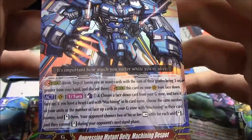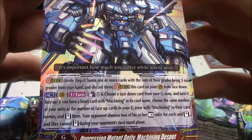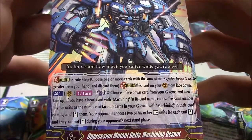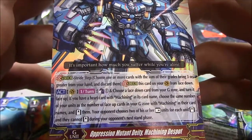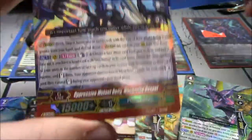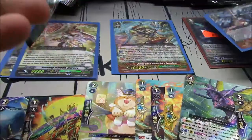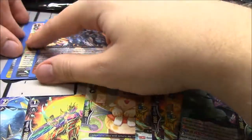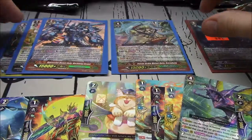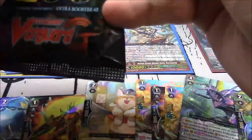Once per turn, counterblast 1 — choose a face down card from your G-zone and turn it face up. If you have a heart card with Machining in its card name, choose the same number of your units as the number of face-up cards in your G-zone with Machining and stand them. Your opponent chooses two of their rested units for each unit you stood, and they cannot stand during your opponent's next stand phase. When playing against Machining, always make sure you have two rearguards on the field for their first stride turn.